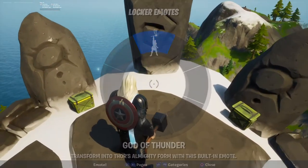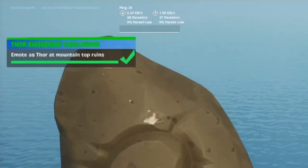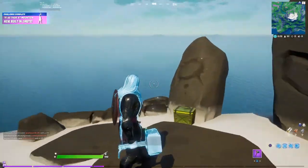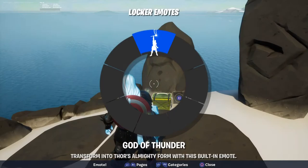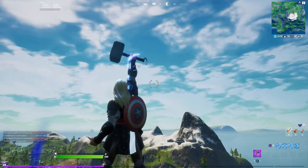When you select your emote wheel, there's going to be only one available, and voila — we have been transformed into the god of thunder! You can go back and forth between the two emotes in the middle of the game, which is actually pretty nice.